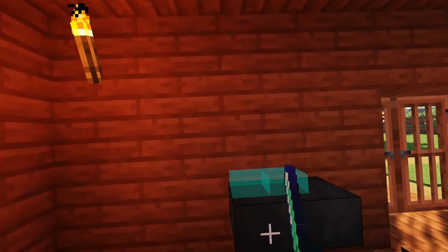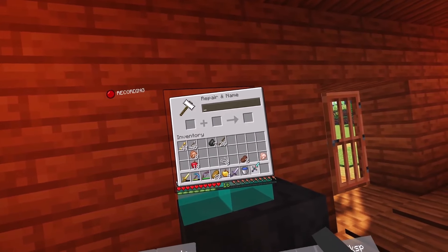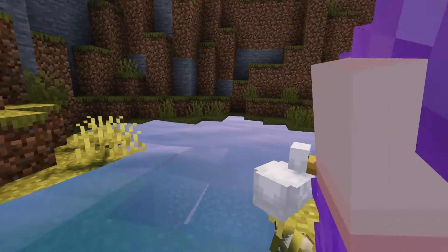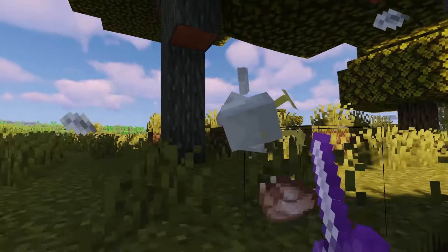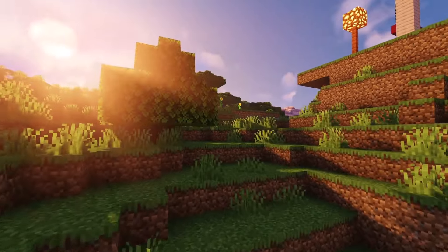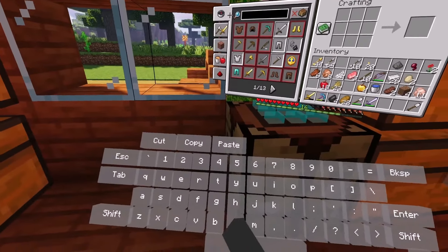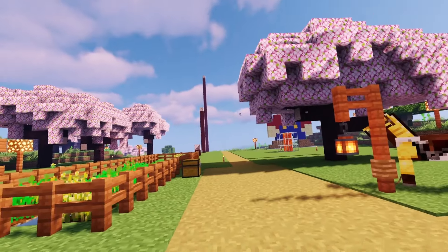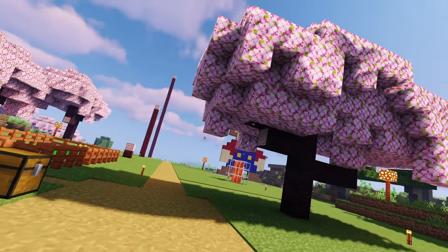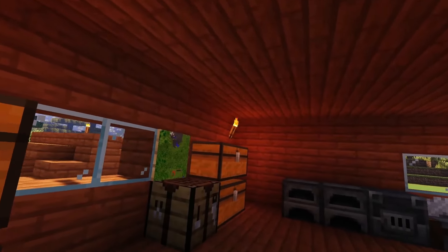Now that I have an anvil, I totally forgot I can give Excalibur a name — Excalibur, I mean why not. I still wanted to make more feathers so I had to take down a lot of chickens. I came back from my travels 11 feathers richer. Let's make these last bits of arrows. The preparations are complete and really there's only one job left to do — I will see you guys tomorrow when I go to the end stronghold.